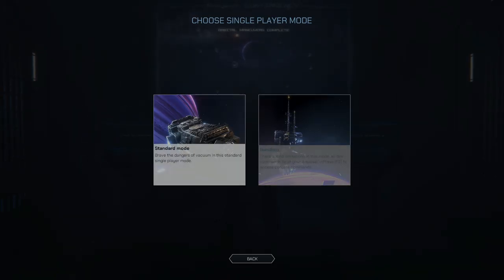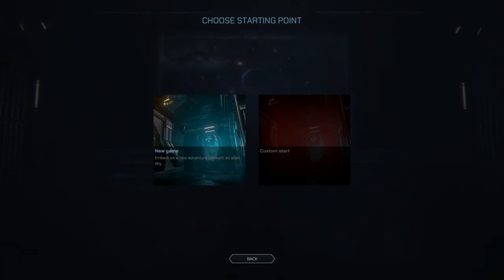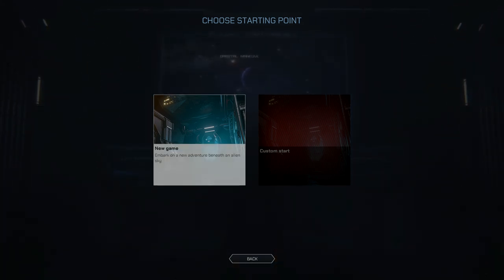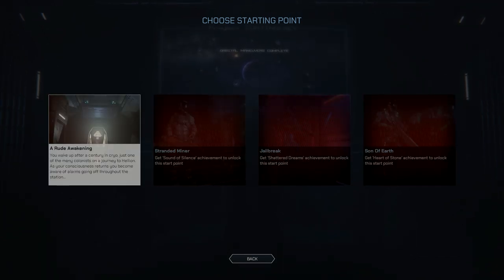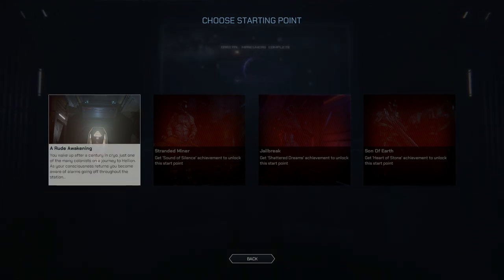In single player we've got two modes: standard and sandbox. We've got new game and custom start - I presume custom start would customly start your game, but I'm going to do a new game. There are different modes now and I don't know what they are because I haven't played this for ages. We can only do a Rude Awakening; we open the others up through achievements.